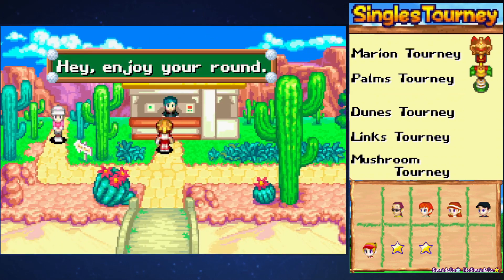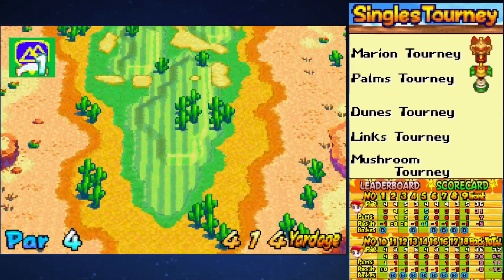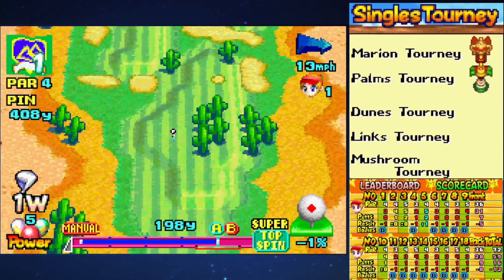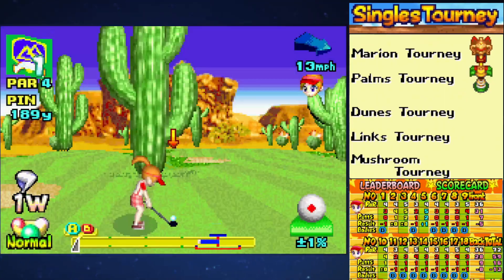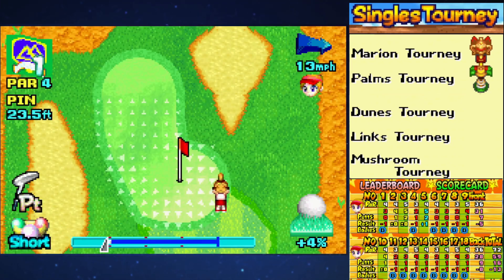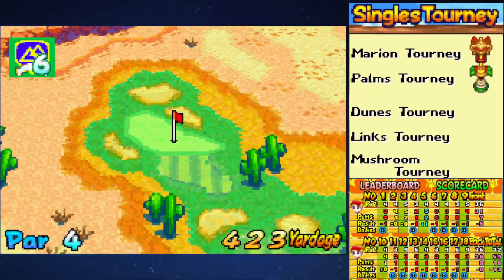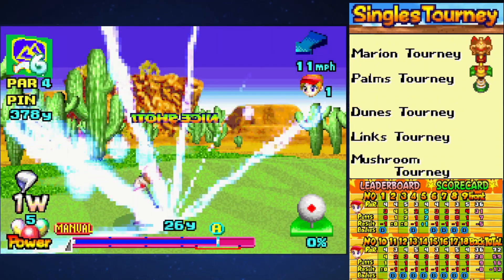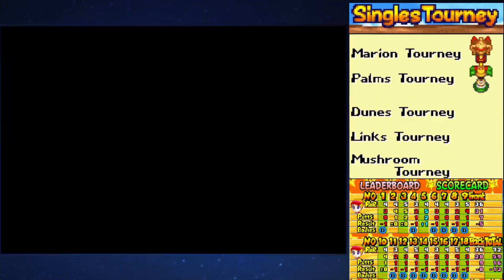From here we go on to the Dunes section. The Dunes, unsurprisingly, you can see all the cacti here. While the Marian course is standard and the Palms is on the beach with waves and ocean, this is the desert. Winds are now in the low double digits — a 13 mile per hour wind here is a perfect example. Distances are farther and there's a bunch of cacti in the way trying to block off your path, so it's going to be slightly more complicated. The greens are becoming slightly more complicated with more hills and other things. We actually put that one in from outside, which is very nice.